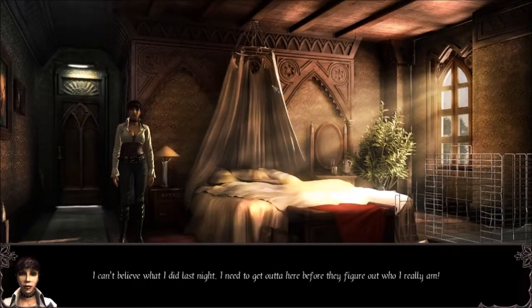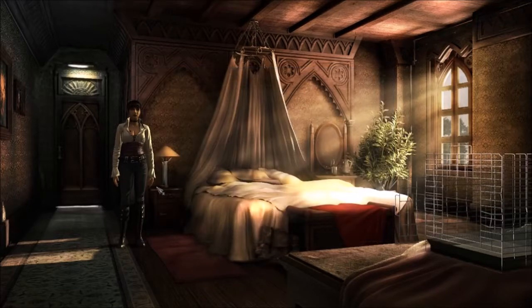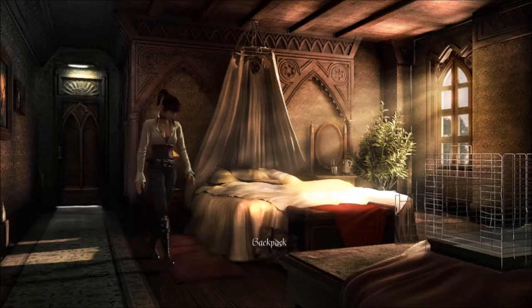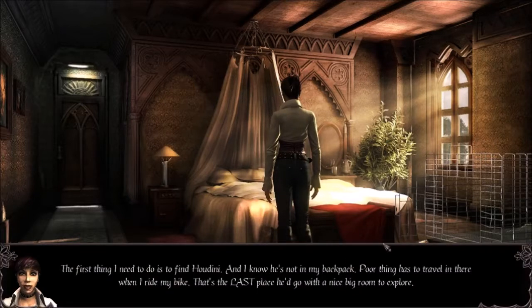Here's the game. For anyone on the fence of buying and wanting to avoid spoilers, this is the first screen, and it's nothing more than a tutorial for learning how to point and click. There are no spoilers here. You can press the space bar and have all the points of interest highlighted for you. I wish more point-and-clicks did this to get rid of pixel hunting. You don't have to use it if you don't want to — it's just a handy tool in case you want to read all the flavor text.